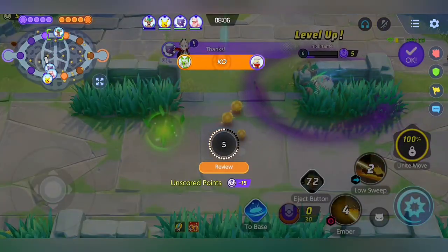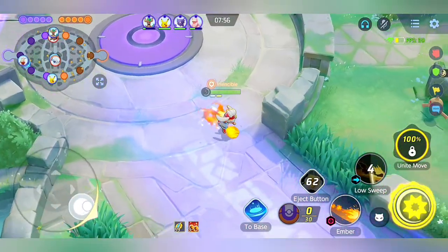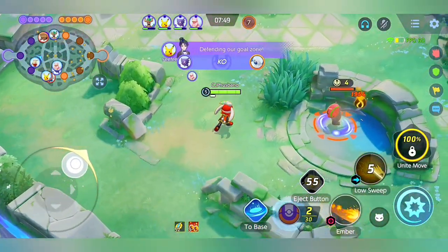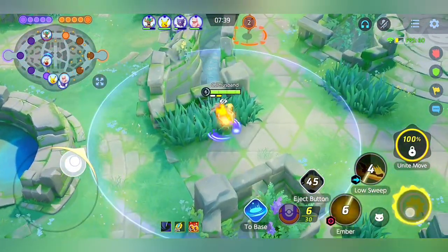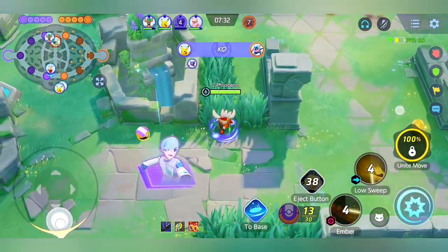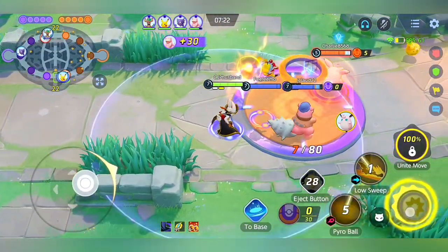Meowscarada comes here and I died because of his boosted ability where he can close distance, which is pretty bad. But it's still a good game because I finally get my 3 stacks. I'm farming to level 7 to unlock Pyro Ball, which will make me huge. Your battle item depends on you, but I use Eject Button because once I use Pyro Ball, I can use Eject Button to move the ball in a specified direction to hit more accurately. When I reach level 7 it will be game time.